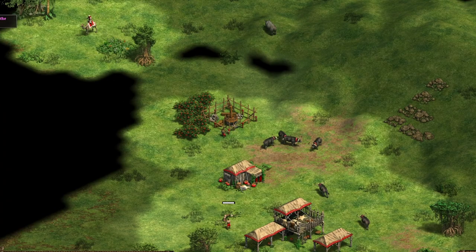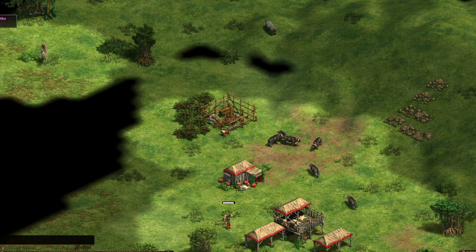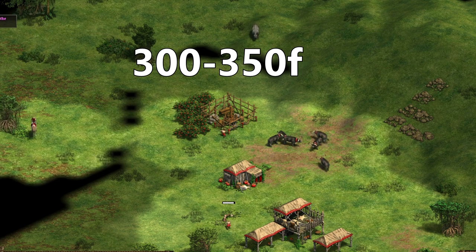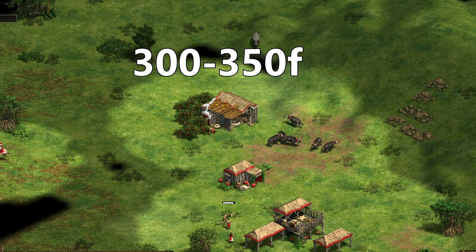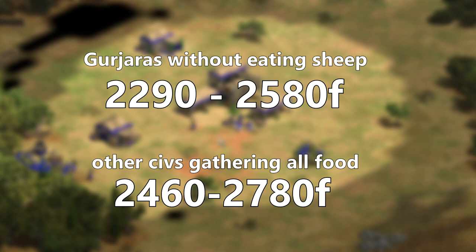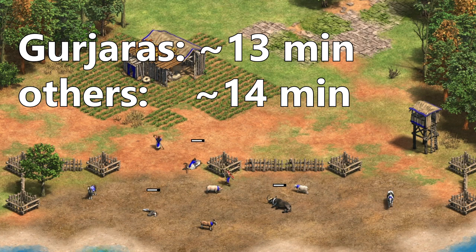At that point, if you build the mill right at the start of the game, the sheep inside will have generated 300 to 350 food, depending on how fast you found them and when they started working for you. Adding that to the total amount, it is on average still a bit less than what you would normally get eating your sheep with a normal civilization without the two berry bushes. You will also finish your food about a minute faster than normal civilizations, meaning you will either have to start farming sooner than other civs or eat your garrisoned sheep, effectively ending the bonus.